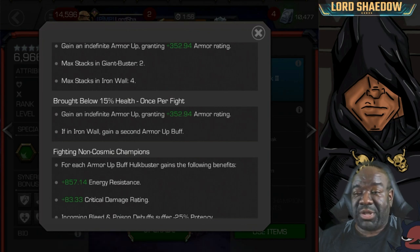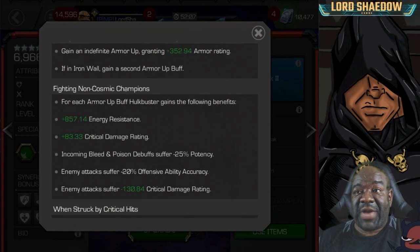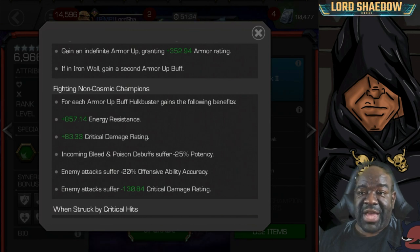Until they change the attack values — which they've talked about — you don't want to rely on that ability. Now when fighting non-cosmic champions, each armor up gives Hulkbuster energy resistance and crit damage rating, so he'll be doing more damage. Incoming bleed and poison debuffs suffer 25% reduced potency. I've heard this isn't working quite right with suicides, but I'm not sure.